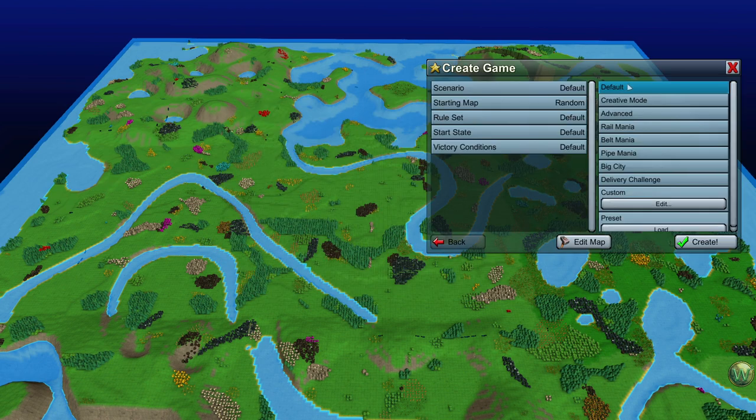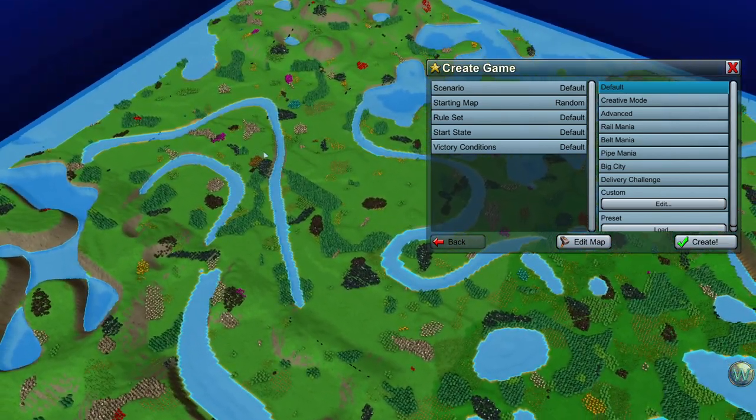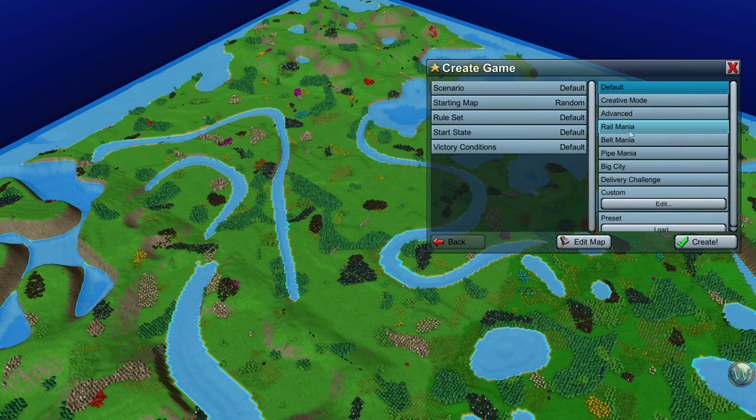If you're playing the default rule set, everything is available and in default mode. You can pick one of the other settings — for example, Railmania disables some of the other path types and worker types, so instead of being able to make belts or chutes, everything has to be on rails. But on the other hand, rails are much cheaper, and all that can be controlled in the rule set.